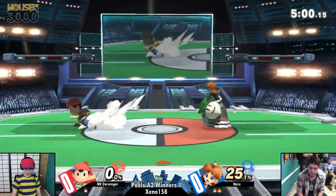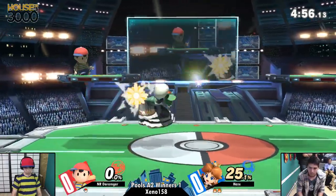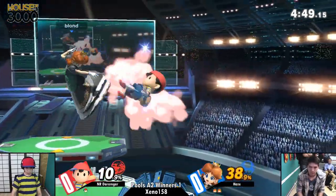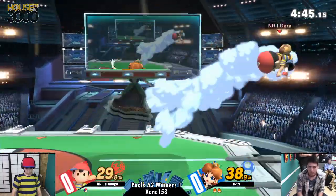Peach — Daisy in this case — she is a Mario character, as we all know. I'm going to keep saying Peach because habit. Daisy is, of course, a Mario character. She does have intangibility on her up smash, so you cannot land on this character when she's charging that up smash, because on reaction she can just hit you for it.